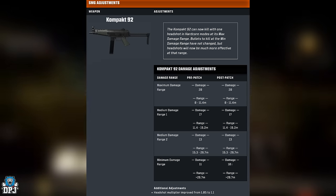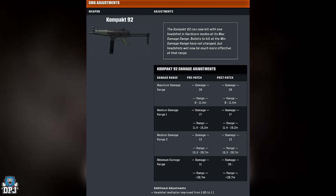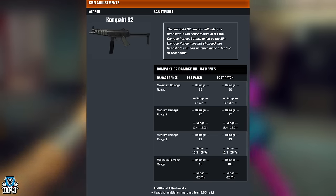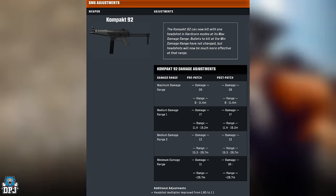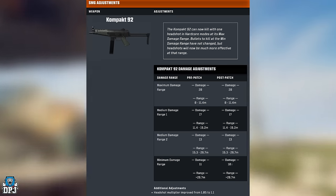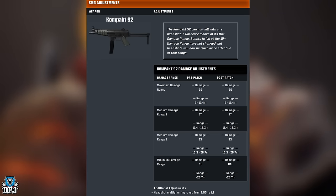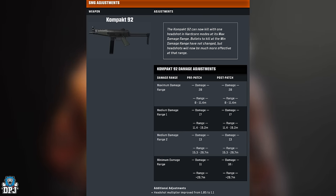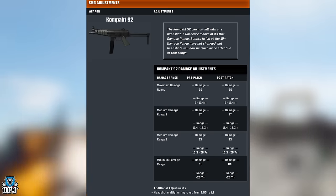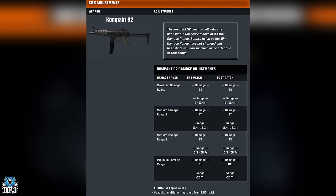SMGs — the Compact 92 can now kill with one headshot in Hardcore modes at max damage range. Headshots will now be more effective at range. Personally, I don't think SMGs need any more range — right now they're outgunning a lot of ARs and even some marksman rifles. The flinch when you get clipped by one is out of control. Changes to the Compact 92 are shown on screen.